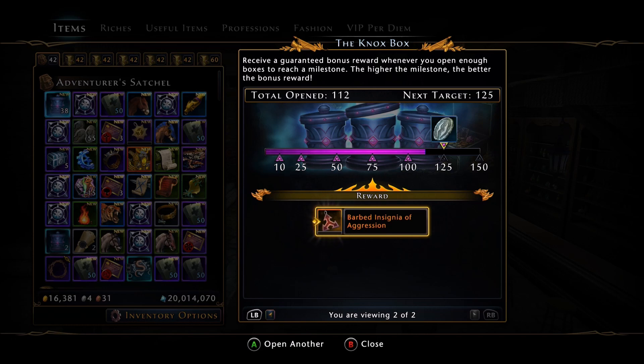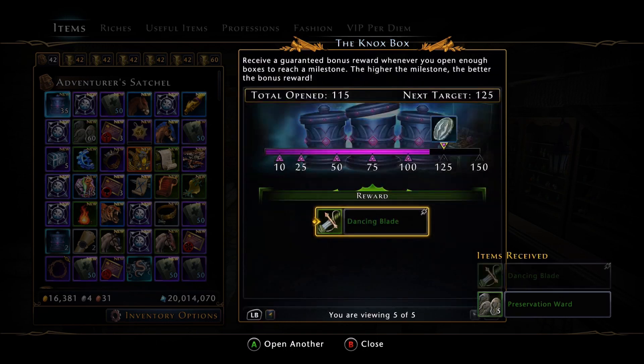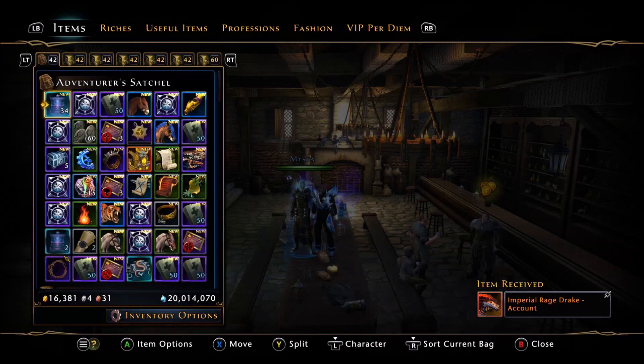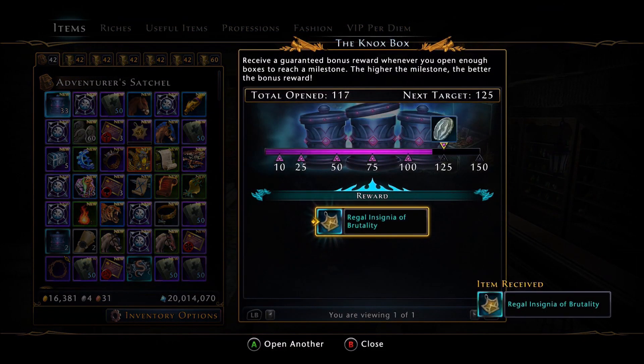We pulled a Legendary Mount, then a Dancing Blade Companion. Coming down to 35 boxes — and there we go, we pulled another Legendary Mount. Those are a 1 in 75 chance and we've pulled two of them so far, so we're most likely going to profit. And then — a Regal Insignia of Brutality. That's actually a really good insignia. That is a big boy prize. We definitely are going to profit out of this with our 6 million investment.